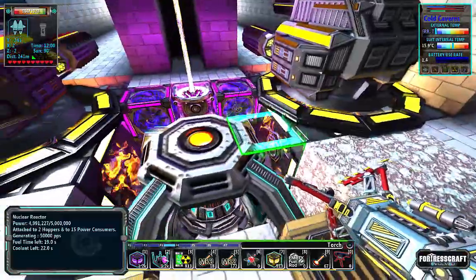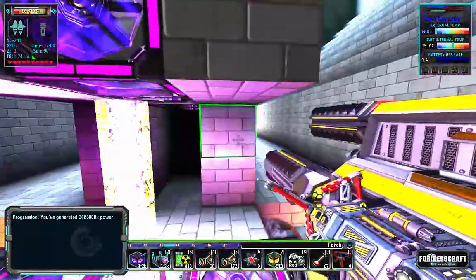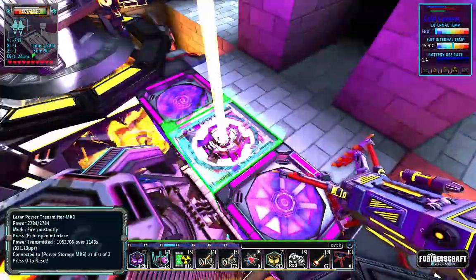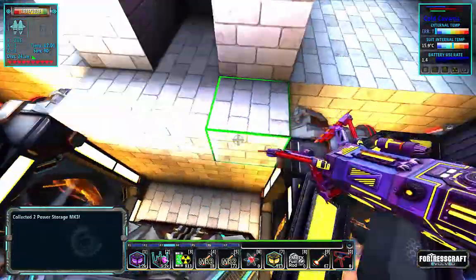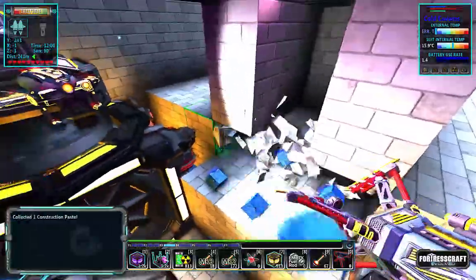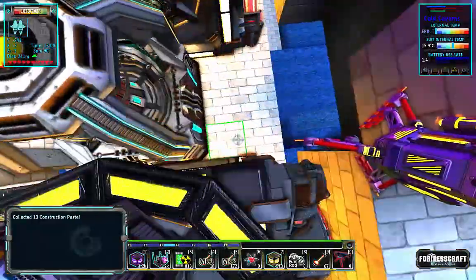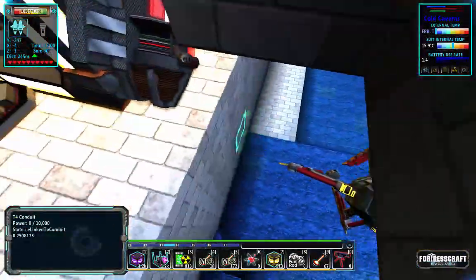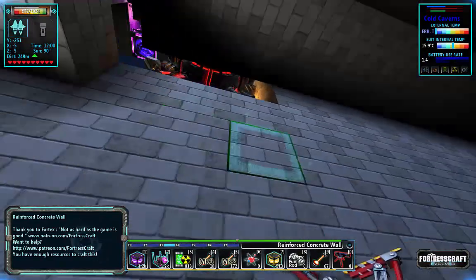The first thing I want to do is add another line of power going down here. This one's going to go all the way to the very end, and that's where we're going to use it. This is going to be offset by two from the other batteries, and that's a good thing to note.